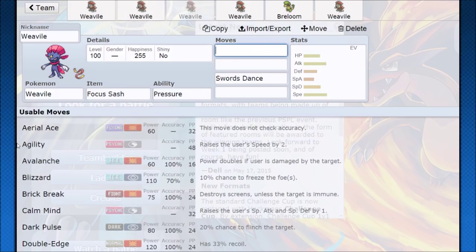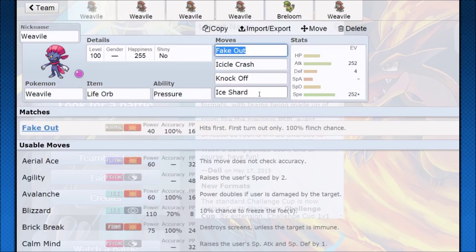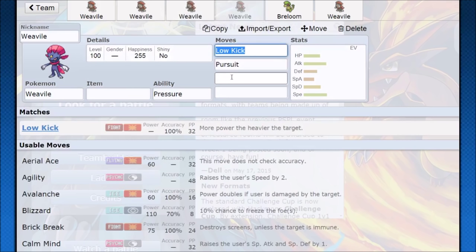Weavile can also be a Swords Dance / Focus Sash Pokemon. You can take any of this moveset and swap something out — take out Ice Shard, put in Swords Dance, go for Life Orb, or even take out Fake Out. Ice Shard is going to be better in the late game, while Fake Out is really good for disruption: breaking sashes and following up into two-hit KOs as a lead. There are also some other moves you can use like Low Kick and Pursuit — pretty solid moves on Weavile. Low Kick gives fighting coverage so you can take out Steel-types more effectively, rock types are a little easier to knock out, and heavy Pokemon just take a lot more damage.